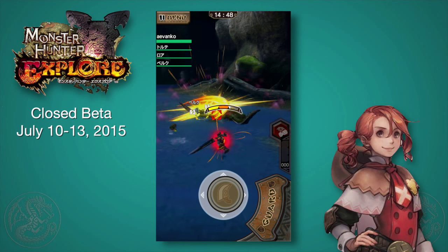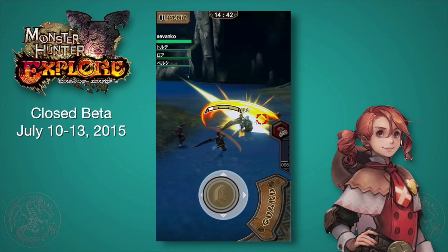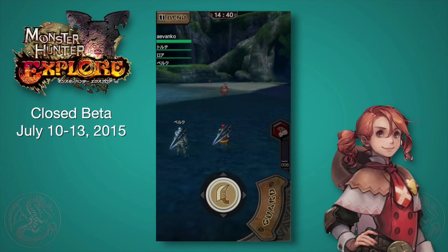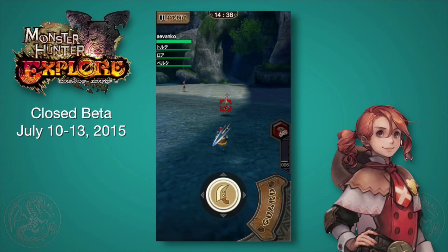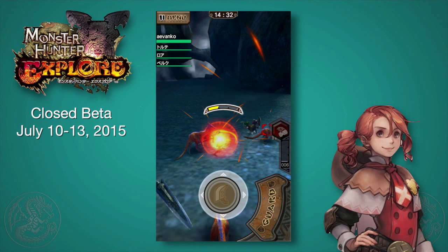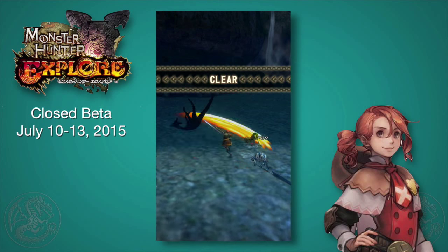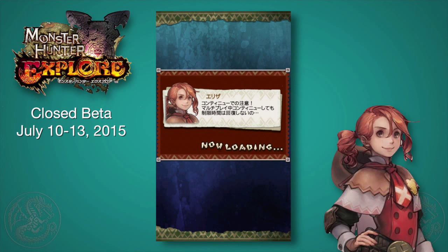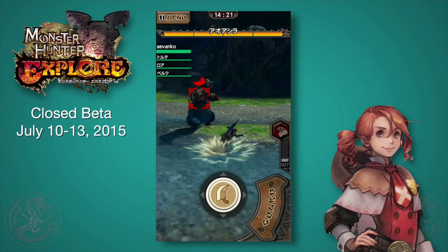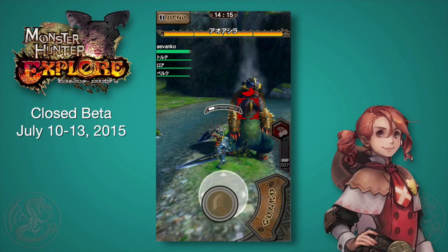You'll see that red target dot on the monster — that's who you're targeting. You can tap the screen to change who you want to target, and for larger monsters you can tap body parts to choose which one you want to hit. If you swipe anywhere on the screen — not the button — you'll actually evade in that direction. It doesn't seem like there's a stamina bar, so you can do this freely. For each weapon there's a different command: for the greatsword, holding down on the attack button does the charge attack, and just tapping does a regular combo.